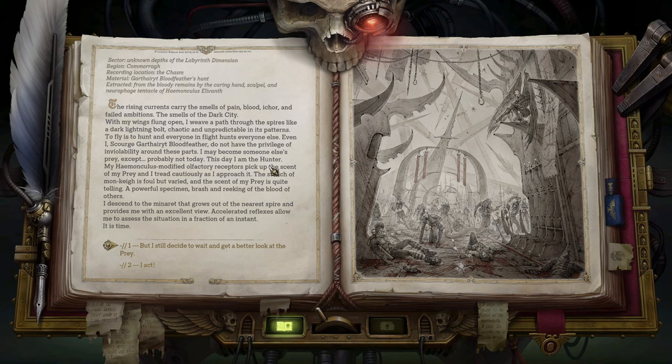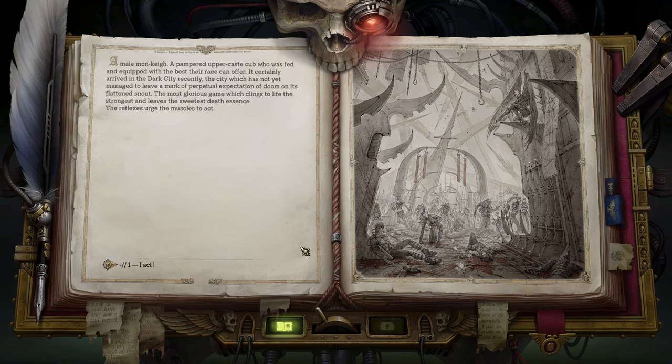I weave a path through the spires like a dark lightning bolt — catlike, unpredictable. This day I am the hunter. My haemonculus-modified olfactory receptors pick up the scent of prey, and I tread cautiously as I approach. The stench of the mon-keigh is foul, but the scent of the prey is quite telling — a powerful specimen. I descend to the minaret that grows out of the nearest spire and get a better look: a male mon-keigh, a pampered upper-caste who has arrived in the dark city recently and not yet acquired the mark of perpetual expectation of doom.